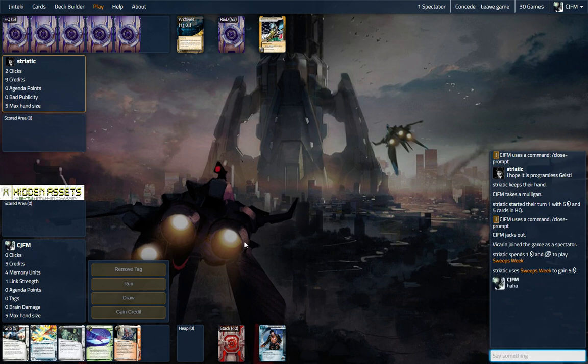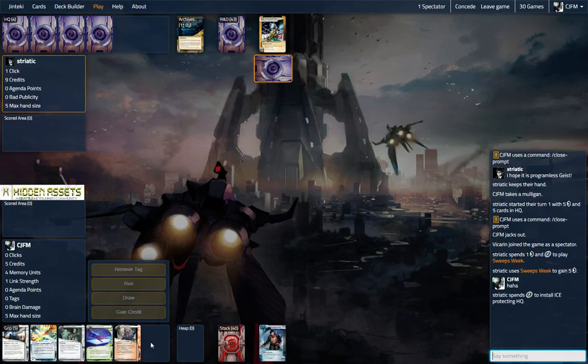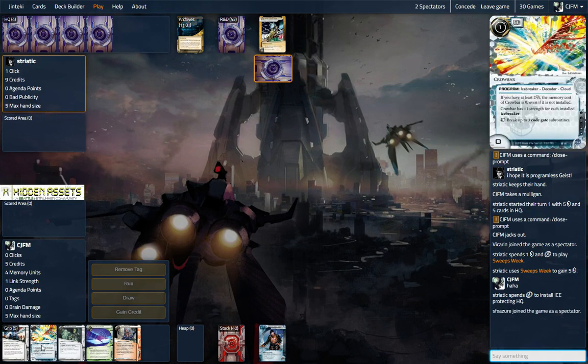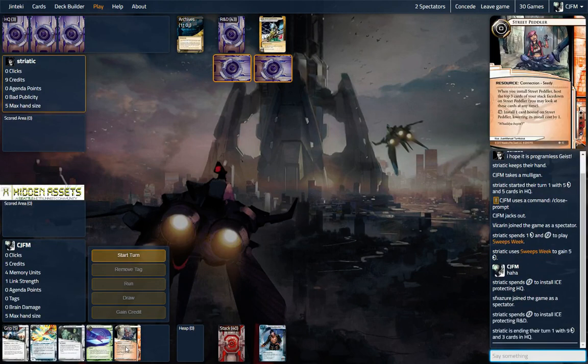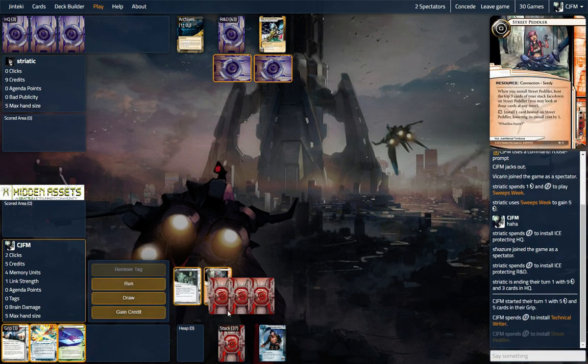We are playing a Bizarre Replicator deck in Geist, and it's been pretty good for me. We have our Levee in our hand — that's not ideal — but we have some money. We have a way through a Code Gate in case we absolutely have to, and we have a Peddler, which will get us through our deck faster.